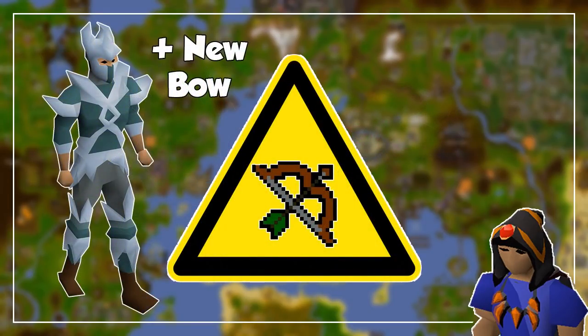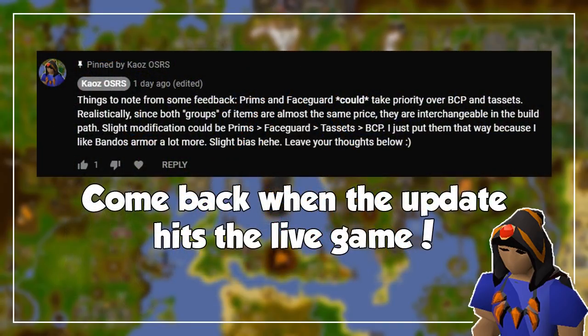Whenever you see this icon on screen, it means it would be a good idea to buy the new bow and if possible use it with crystal armor, but at this point there's no image, price, or additional information other than its stats to provide. Keep in mind that wherever the new bow is useful, it would be a good idea to wear crystal armor, but it seems like it's going to be pretty niche so I won't talk about it in greater detail. After the rebalance update hits the live game, come back to this video and check the pinned comment for more information to keep updated on the meta. With that out of the way, let's begin.